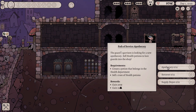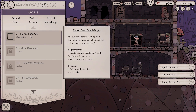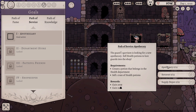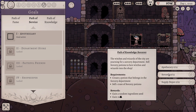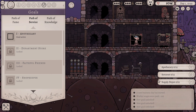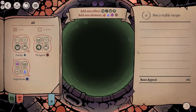We've also got a couple of different missions here. We can actually check out our goals by looking at the goals tab here. We've got path of fame, path of service, and path of knowledge. We have been given all of these goals. Basically it's a different type of potion for each of the first objectives here. Create a potion that belongs in the health department, create a potion that belongs in the sorcery department, create a potion that belongs in provisions department. And sell one crate or one shelf worth of all of these potions.